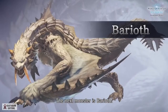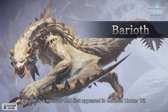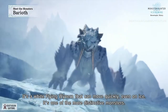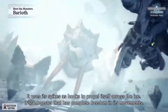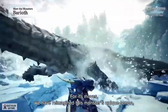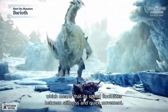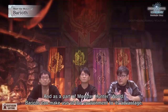The next monster is Barioth. Barioth is a monster that first appeared in Monster Hunter Tri. It's a white flying wyvern that can move quickly, even on ice, and is one of the more distinctive monsters. It uses its spikes as hooks to propel itself across the ice, giving it complete freedom in its movements. For its moves, we have reimagined this monster's unique tempo, which means its speed fluctuates between stillness and quick movement.